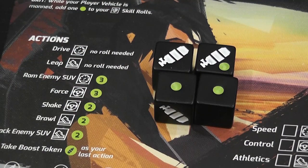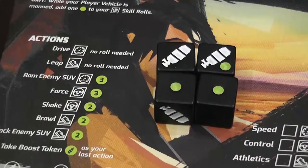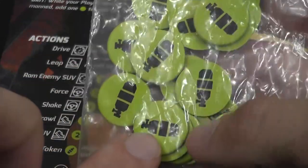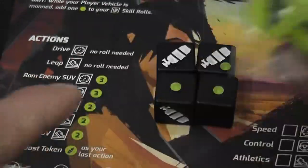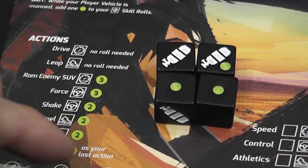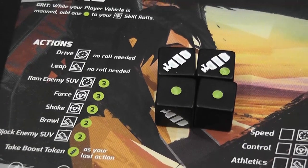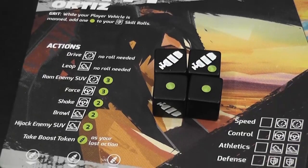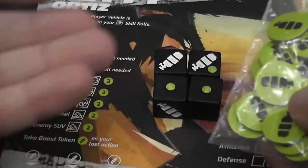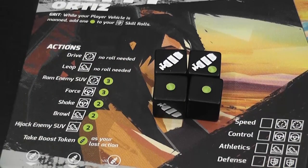You see those symbols on the dice? They're called boost symbols in the game — I wish they called them Nitro, which would be more faithful to the franchise. Those symbols are usually blank; they don't do anything unless you spend a boost token, in which case you count them as successes. Another thing that captures the cooperative nature of the franchise is that you can spend boost tokens out of turn to help other people — they get 2 extra dice when it's time to take their test.